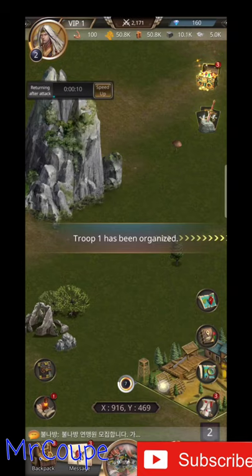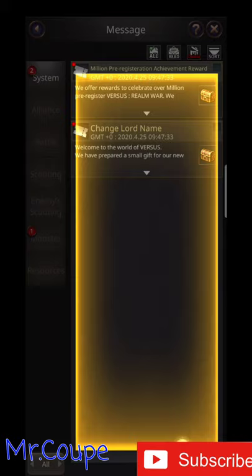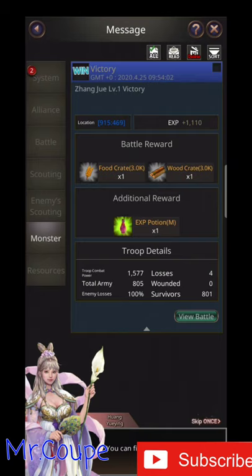Your troop won successfully, but Zheng Ju has retreated. You can check the battle information and rewards here.